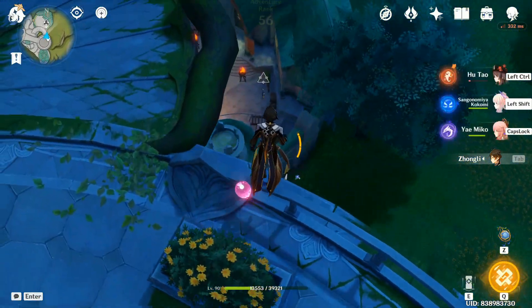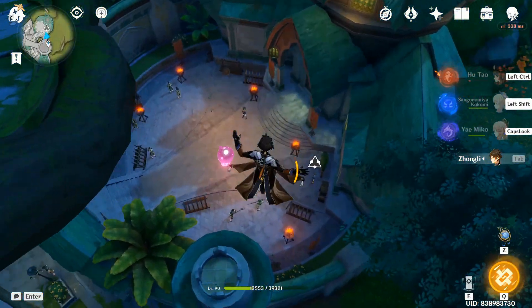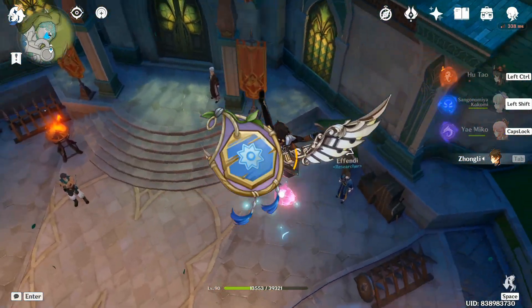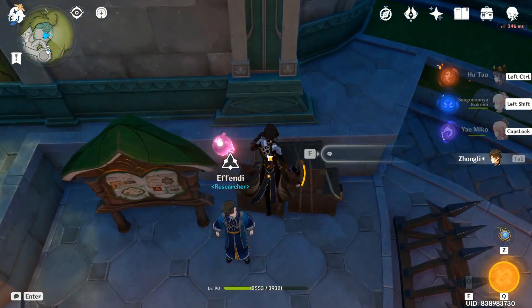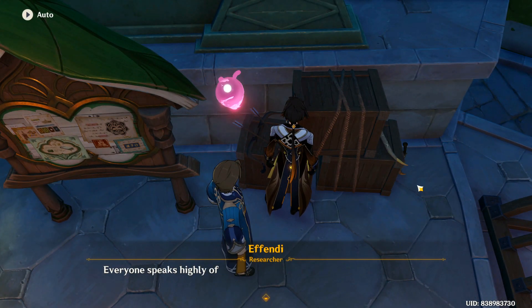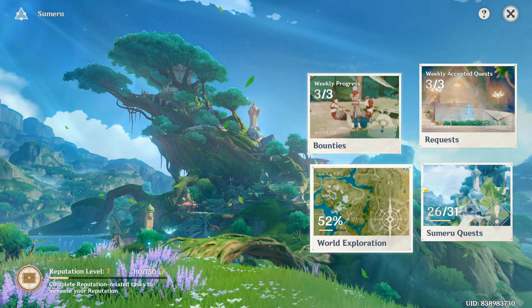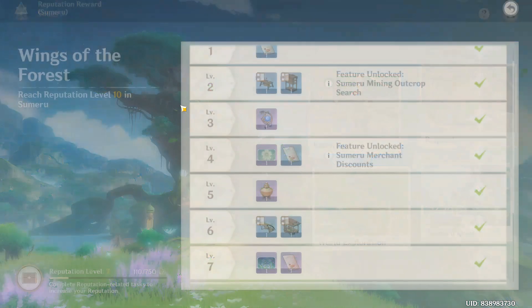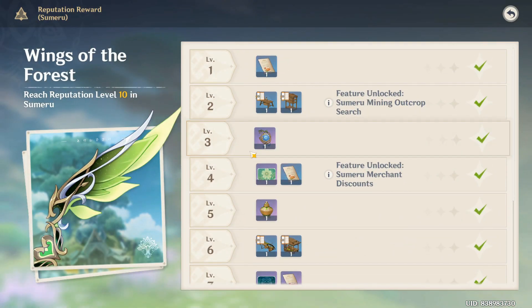In today's video we're gonna see how to get this thing shown in the video. First of all, you got to teleport over here and then come down over here, go to this guy, select the first option, and then go to this menu.